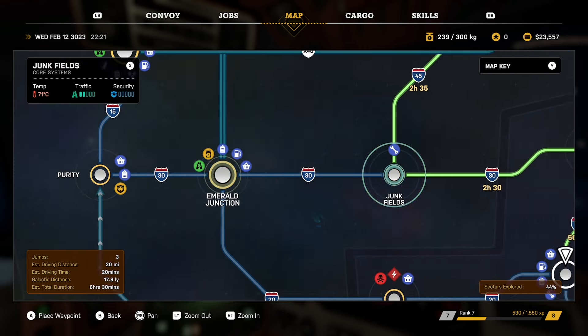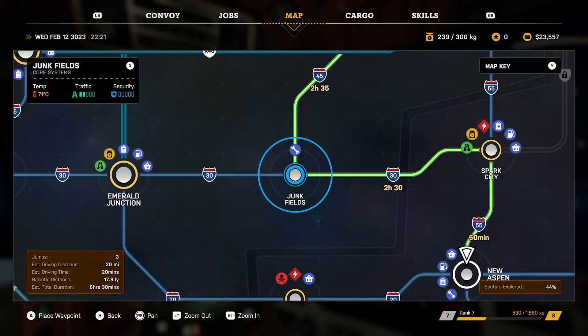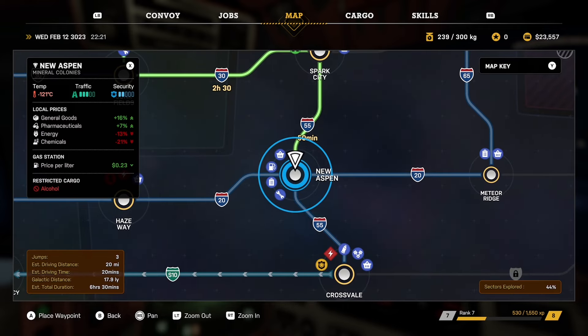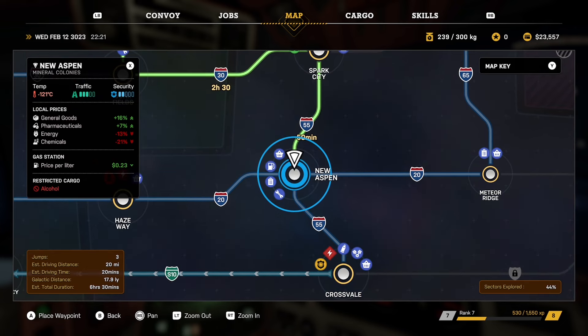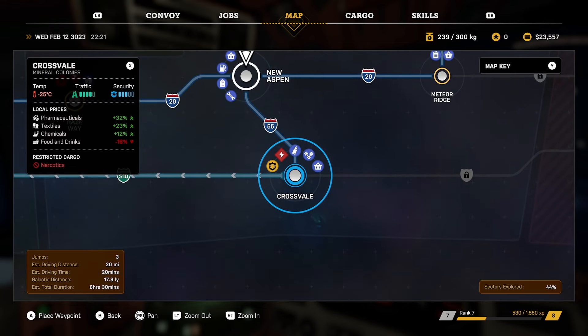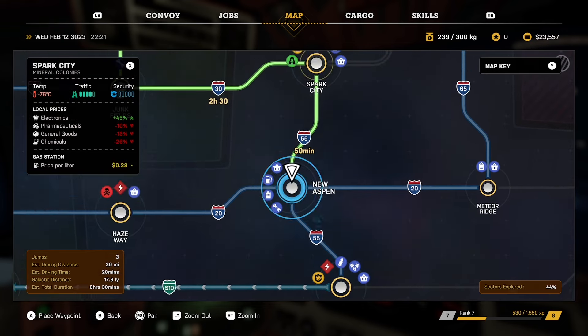For controller it's X. I'm not sure what it is on PC, but once you press that button you will see which type of products sell for a high price and which sell for a low price. The idea is to buy them when they're in the red at a low price and sell them somewhere else where the price is high in the green.